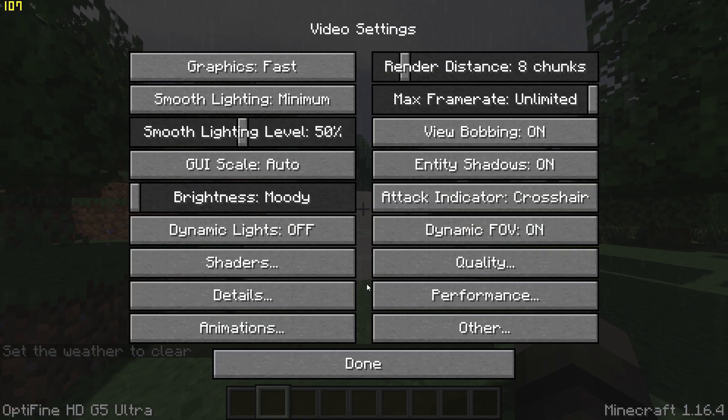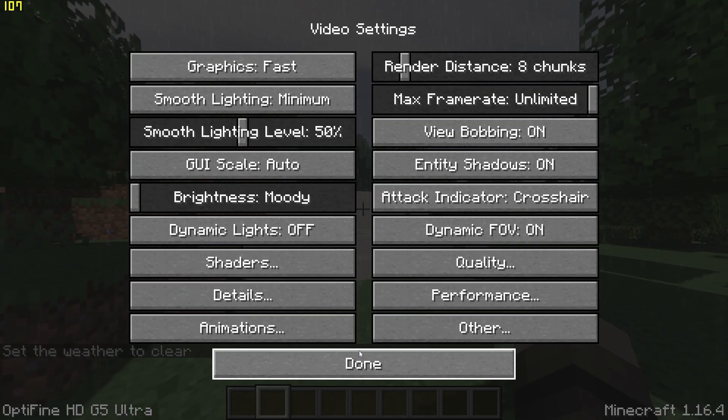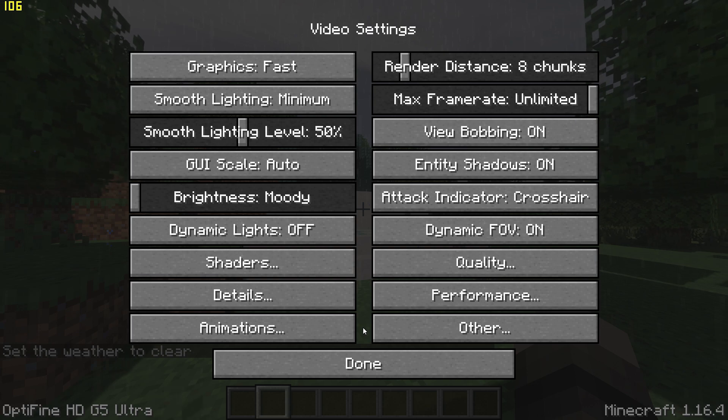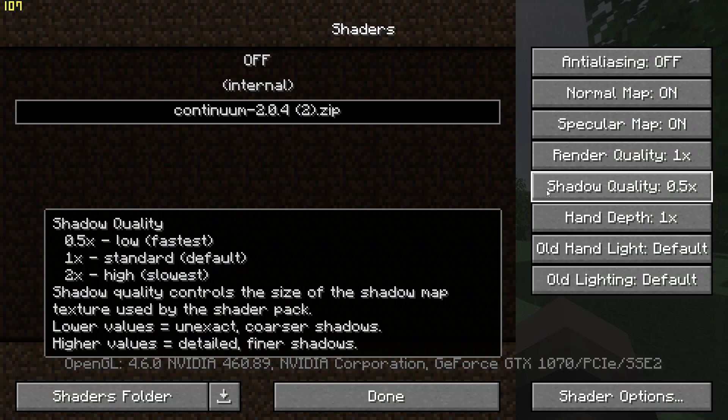Go back, go to Detail Settings, and set Trees to Fast, and turn clouds off. Go back again and go to Shader Menu, and change Shadow Quality to 0.5x.